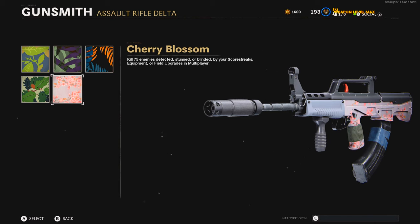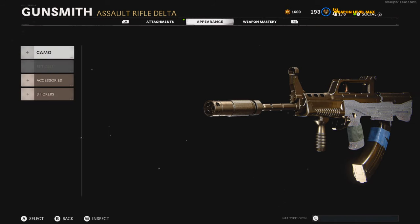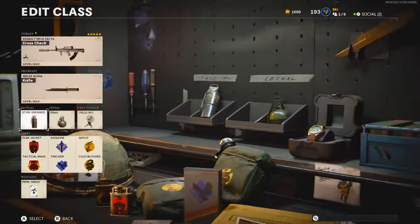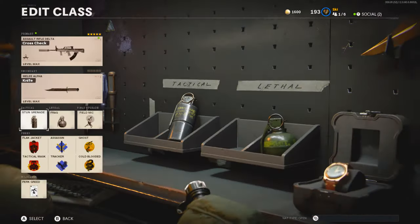Flora — kill 75 enemies detected, stunned, blinded by your scorestreaks, equipment, fielding upgrades in multiplayer. This is why I recommended running the stun grenade as well as the field mic, because the field mic makes this challenge super easy. It's probably easier to go into Core so you have the minimap at all times. With the field mic, it's basically like a tiny UAV that tells you exactly where people are within its radius. If you can get into the enemy's house and place it down, you'll be able to see their whole spawn and a good radius of the map. Everybody you kill in that circle while your field mic is active counts toward the Flora challenge. And if you have a stun grenade, stun somebody standing still and then kill them for even more progress.